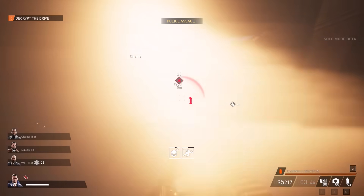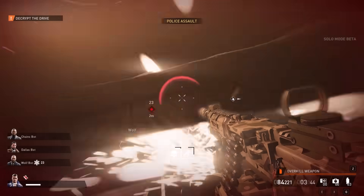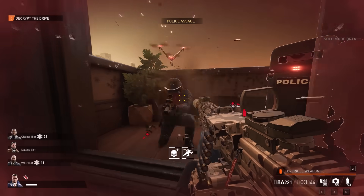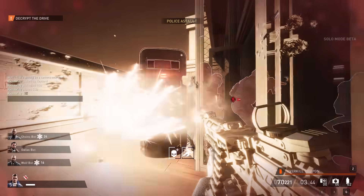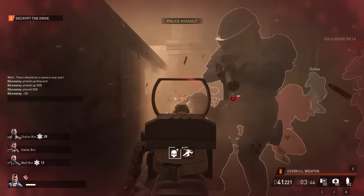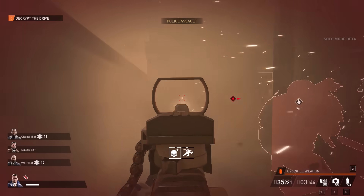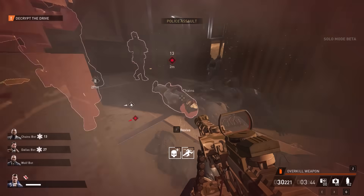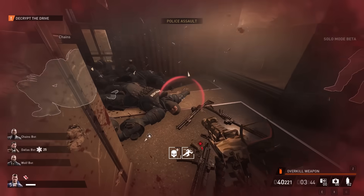I'd happily trade two skill points for what Ammo Funnel provides, but if it were to say cost three, I'd actually have to think about it. What other core skills might I lose in exchange? And how can I fit this into a build? Might I have to build around it to get more from the effect for it to be worthwhile? This is how build specialisation works. It forces investment and helps develop actual player identities.